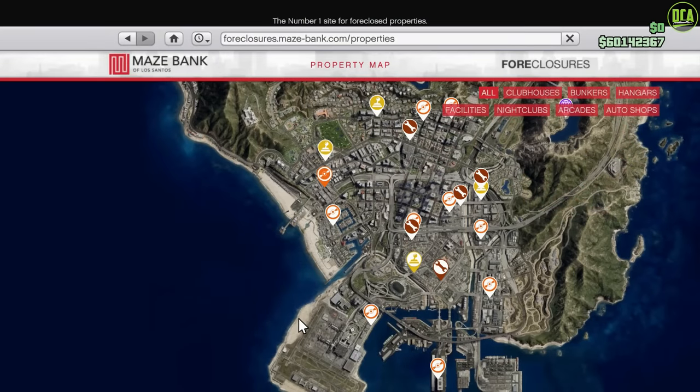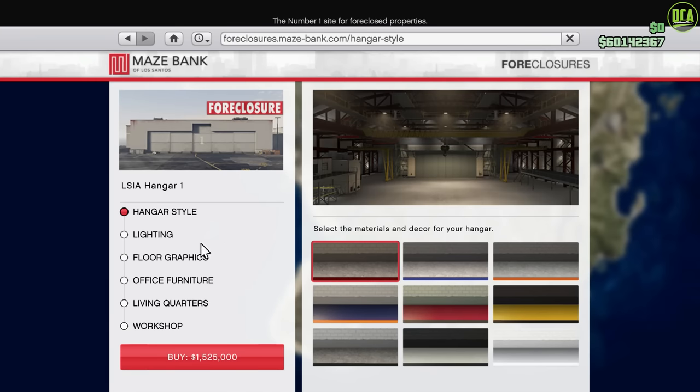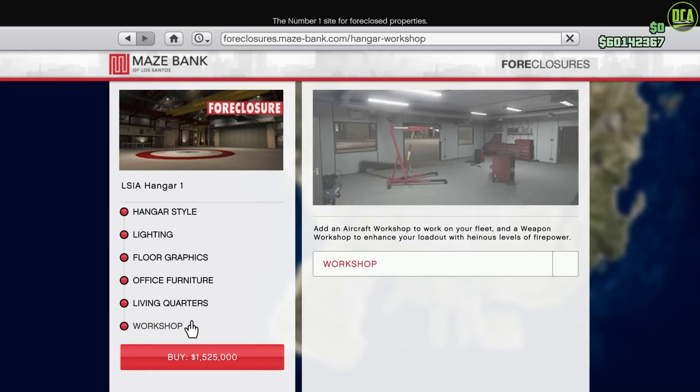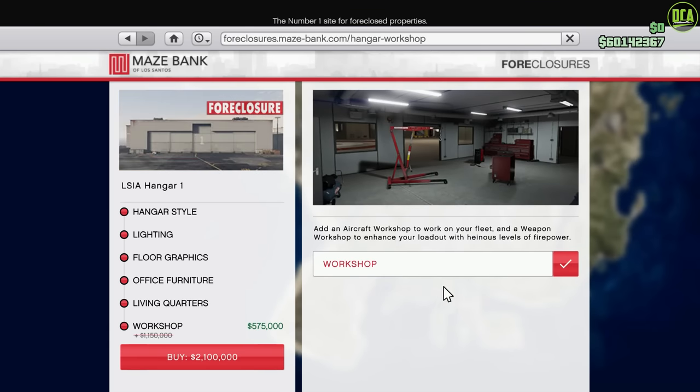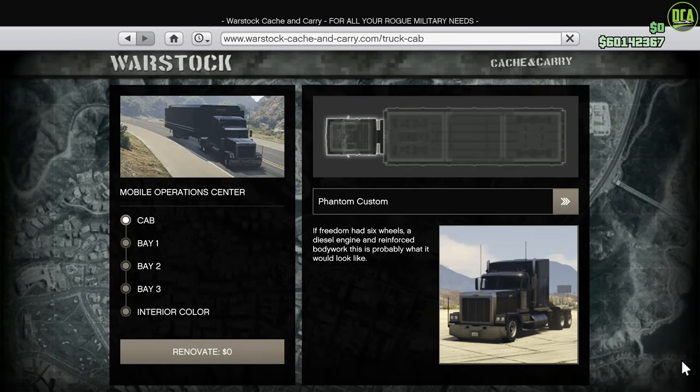Moving on to the discounts, in terms of property discounts, we have 50% off the hangar workshop upgrade — so not the entire hangar itself, just the workshop upgrade for it. Also, we have 50% off the MOC and the upgrades for it as well. I'm not sure if this is Rockstar saying sorry about the MOC glitch from a couple weeks ago, but it's pretty ironic timing how we had that crazy MOC glitch and now Rockstar puts it half price a couple weeks later.